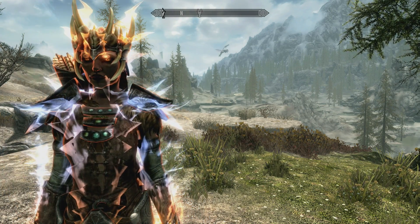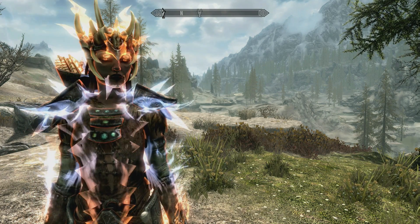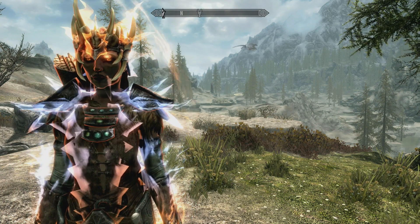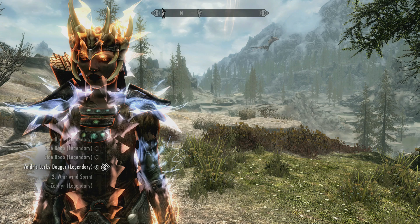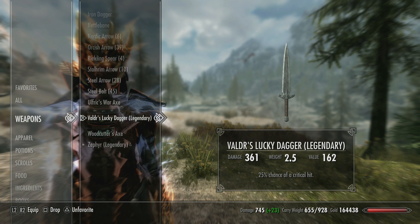I'm going to give you the short version of this build and then go into more in-depth stuff. The first thing you need to know is my weapon - I'm using the Vladry's Lucky Dagger. This dagger is really cool because it has an effect on it but doesn't actually count as an enchantment. There are some weapons in the game that have effects but aren't actually enchanted, and this is one of them.